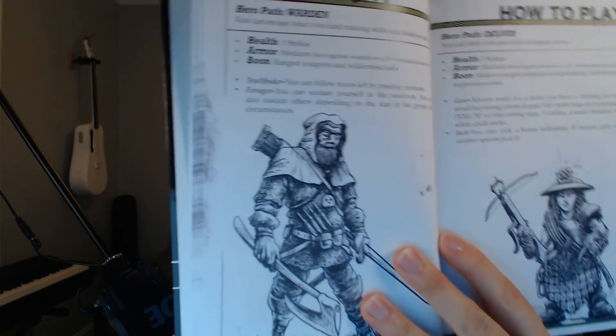Character creation is pretty quick and simple. There are about ten different roles or classes. You all have three health — three strikes — and that's it. You have some sort of armor type, and then it tells you what you have boons in. For instance, here's a Warden, which would be like a ranger, and it says boon in ranged weapons and wilderness tasks. They use boons and banes as the main mechanic throughout.